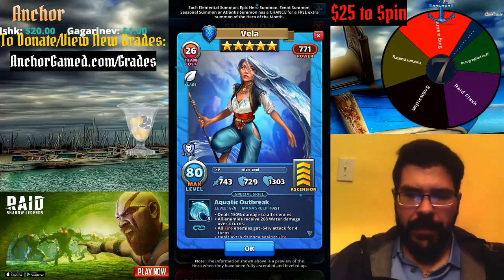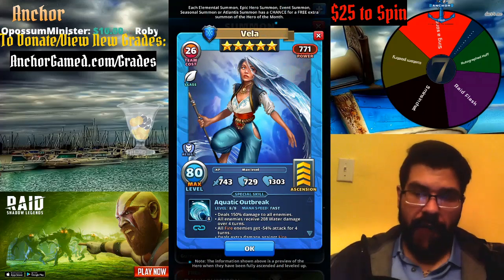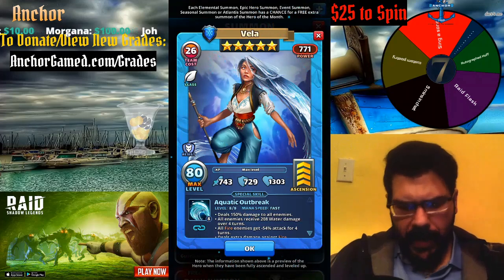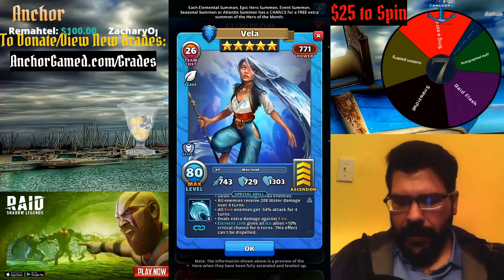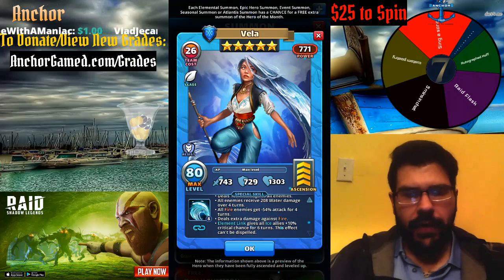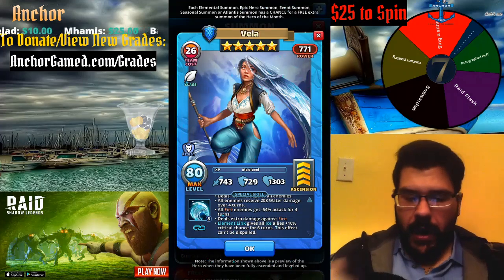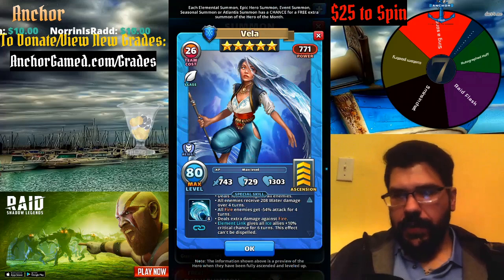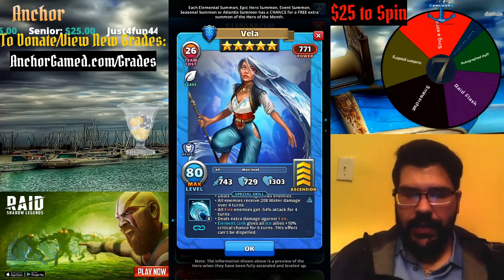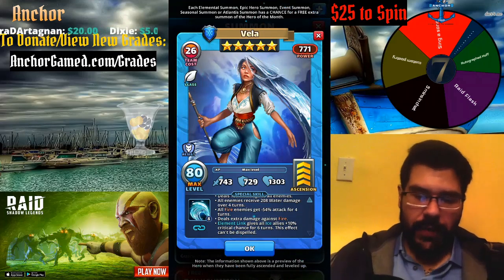Right off the bat, the really cool thing about Valiya that is different from any other hero we've ever seen is that she is the first hero at fast speed that is also giving a DOT — a damage over time — to all heroes. All enemies receive 208 water damage over four turns; every single turn damage is taken. She is the very first hero that hits every single hero for a DOT while also dealing 150 damage to all enemies. And if you're fire, you're just getting smashed.